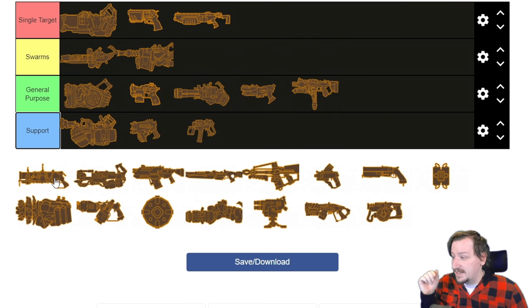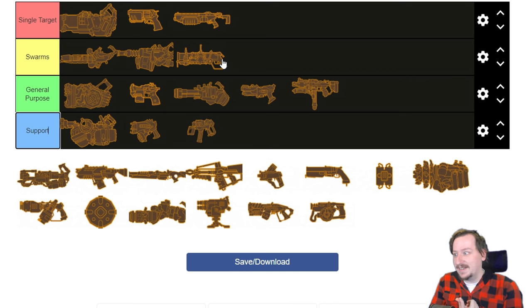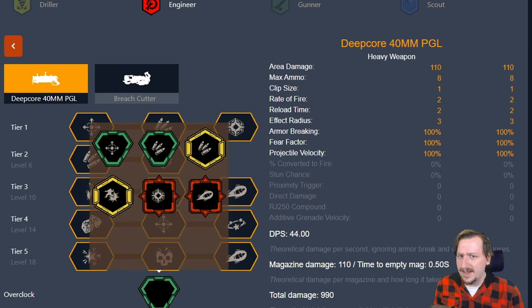For Engineer's secondaries, we've got the PGL grenade launcher. I would say it's mostly for swarms. That depends on the overclock though — if you're running Fatboy, definitely for swarms; RJ250 could be support, swarms, or general purpose. Other overclocks give you more ammo, and Hyperpropellant is definitely more single target damage. The grenade launcher is surprisingly flexible with overclocks. Without overclocks it's still quite good, does a lot of AOE damage and usually has a decent grenade count. I would say the grenade launcher has no bad or disappointing overclocks — maybe slightly underwhelming ones like pack rat or clean sweep, but the launcher itself is quite strong.